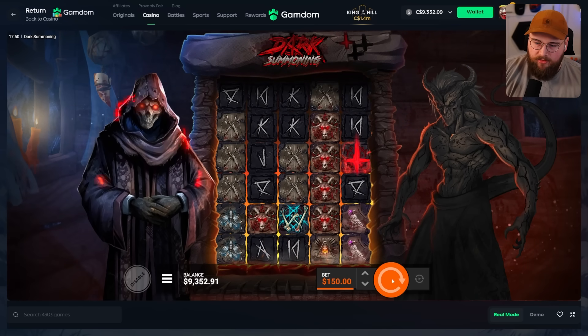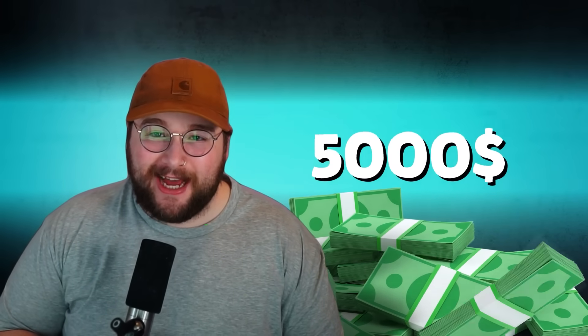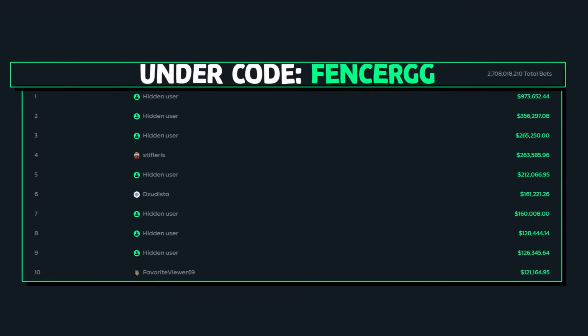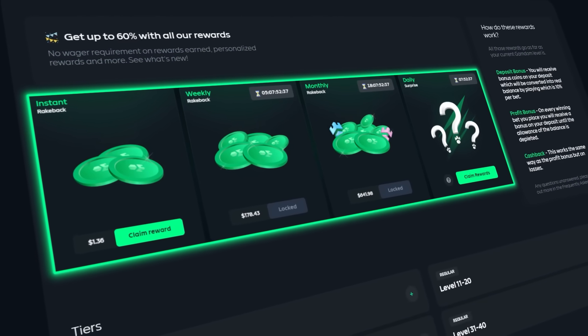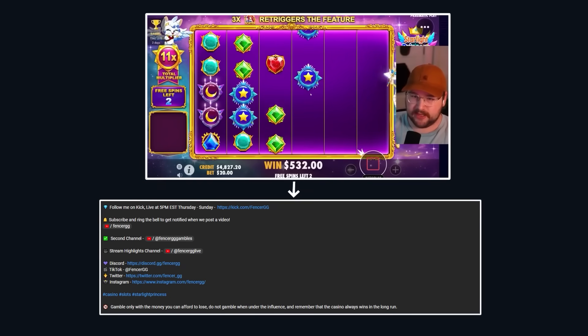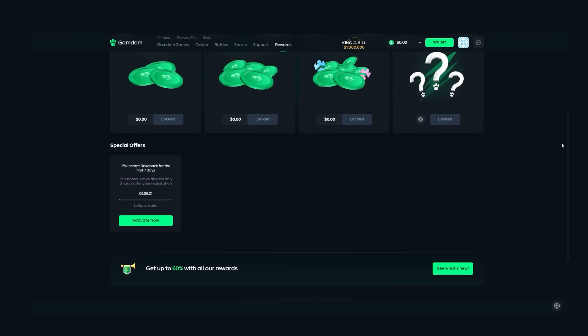I'm doing something big for anyone that supports your boy. I am giving away five thousand dollars in the form of a weekly wager race for anyone that plays under code fencer GG on Gamdom. Not only do you get activated for the five thousand dollars, players will also get a daily surprise as well as instant daily, weekly, and monthly rank back on all their bets. Go to the description and join my Discord — you can stay up to date with all the leaderboard statistics, and I'll be giving away free spins, tips, all kinds of bonuses. Go to the rewards tab, click activate now, and enter code fencer GG. You also get 15 percent rank back for the first seven days by activating.